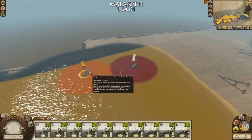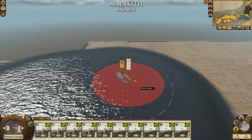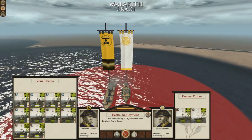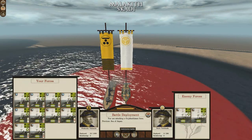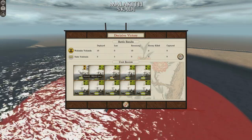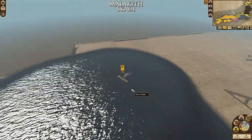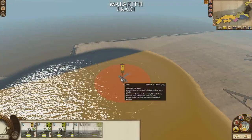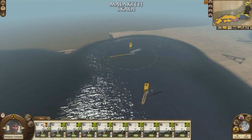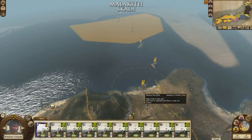Naval blockade — we have a pair of enemy ships. Let's go deal with them. They're going to stand and fight: an armoured frigate and a corvette. I'm going to auto-resolve that. One ship took some damage. Let's move these guys back into position.